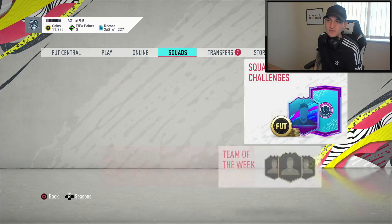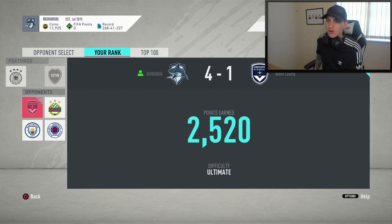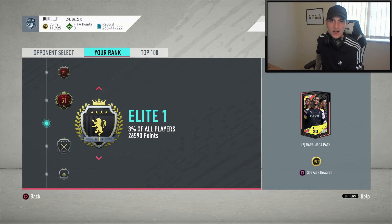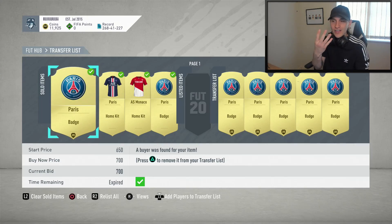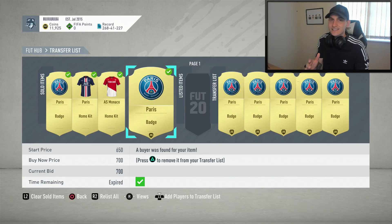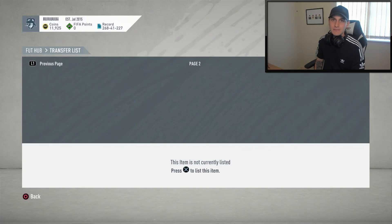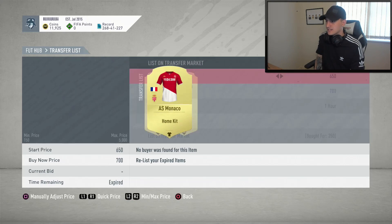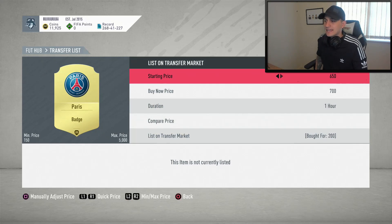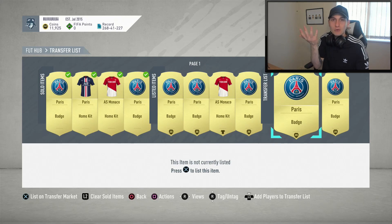I've just been playing some Squad Battles games — I've been playing on Ultimate recently just to see if I can do it, and we're doing all right. I've got a couple of games left; I do want to go for Elite 1 to be honest. If we jump over to our transfer list though, all four of these have sold on. I was playing three Squad Battles games just to give you some context — they didn't sell on straight away, they sold on within the hour, which is actually really good. The Monaco kit didn't sell on — that's one thing that didn't sell on — but it's not the biggest problem in the world. This isn't the best money-making scheme in the world, but the fact that you can pick up these for like 200 coins, list them for a couple hundred coins higher, and they'll get a sell on — I thought was worth making a video.